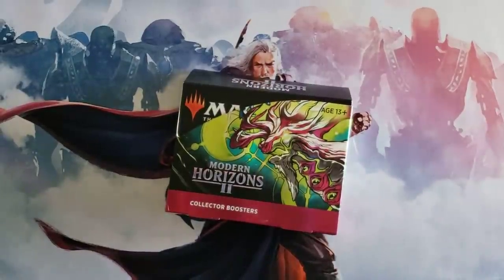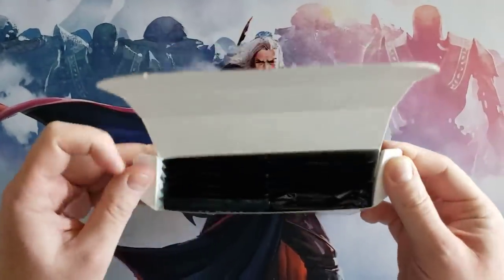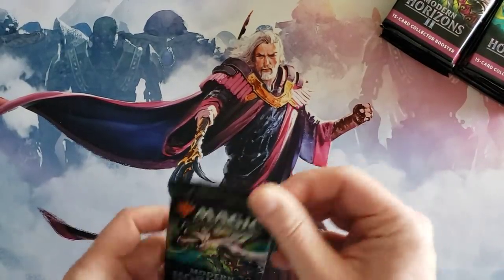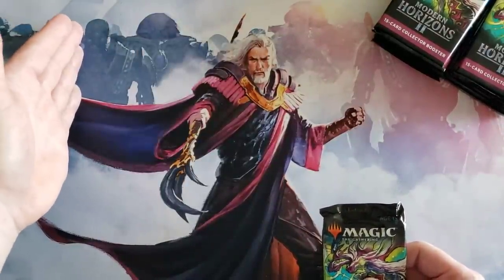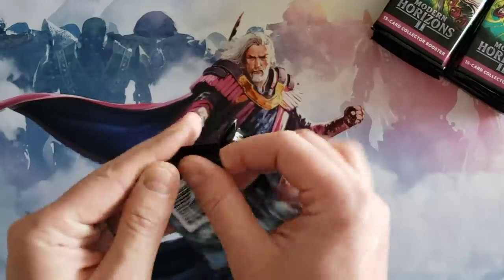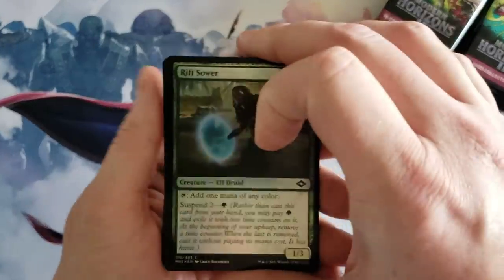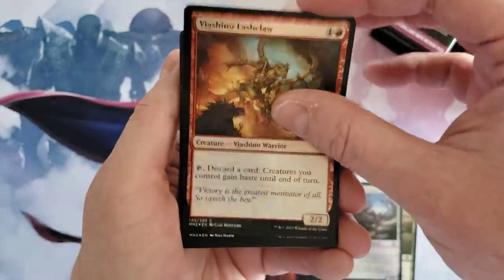I'm going to go a little slower than usual on this collector box because this set has a lot of versions — you've likely seen that on other channels. Separating into piles is going to take a bit of planning. What I think I'll do is put mythics in one pile regardless of type, then rares I like or know are going to be great in another, and separate the rest from there. Let's get to cracking.